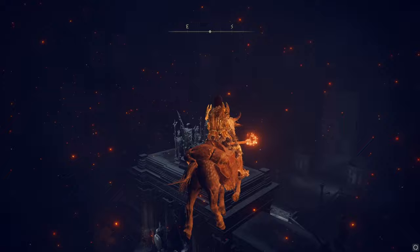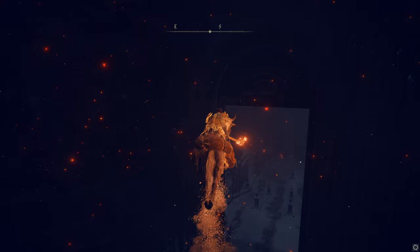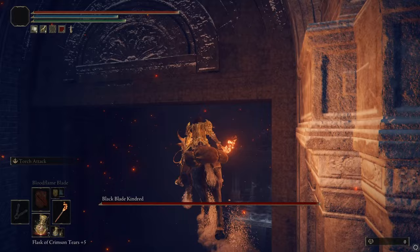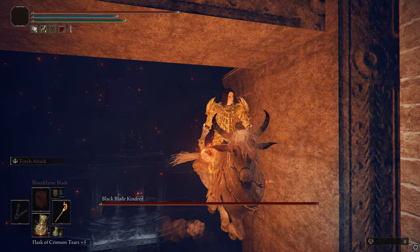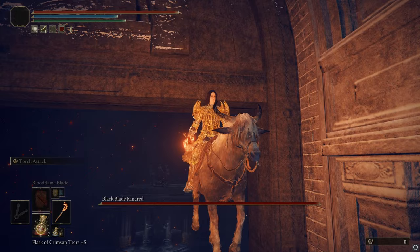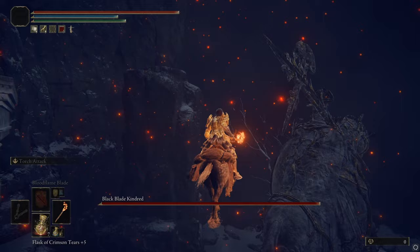Once you get really high, stay on one side of the room so that when you die it'll put you where you want to go — a Stake of Marika. Always spawn at the Stake of Marika, not the Site of Grace. The other faster way, if you know what you're doing, is to go out through the door, get up on the geometry outside, and gain height that way. You actually don't fully need the maximum height.